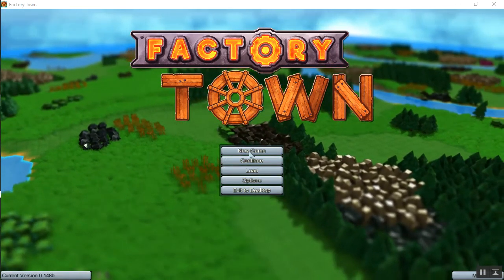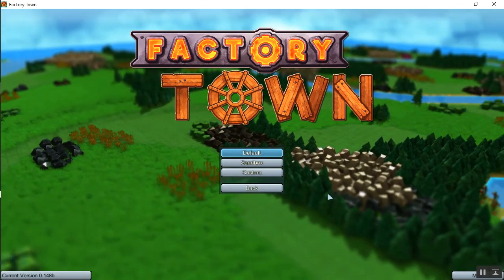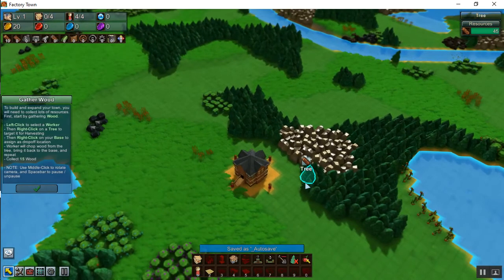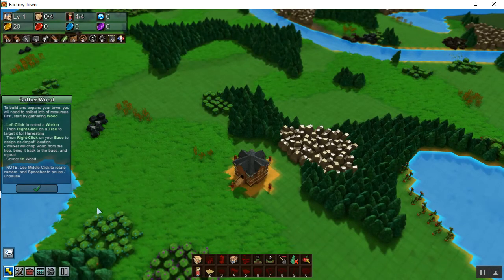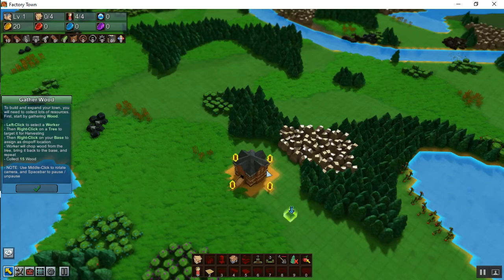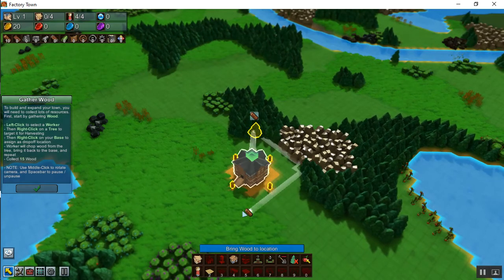What I'm going to do is just get started — start with a new game with the default settings. I haven't played around with the settings too much; I've started a couple of games in a later epoch. There's a tutorial automatically, and it tells you to start by gathering wood.